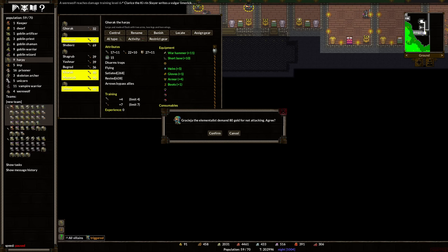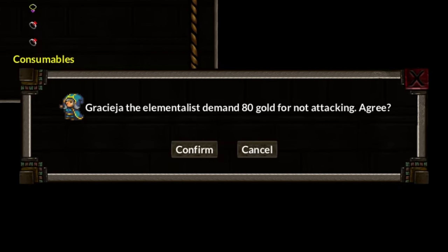Welcome back. I was in the middle of creating the offense and defense teams when this came up. Grace Siege the Elementalist is demanding 80 gold for not attacking us. In some cases I would agree to this, but this is actually ideal because I was setting up our defensive team so that she could come attack us and we didn't need to worry. So no, I'm not going to accept this. We're going to let her come and try to beat her up.